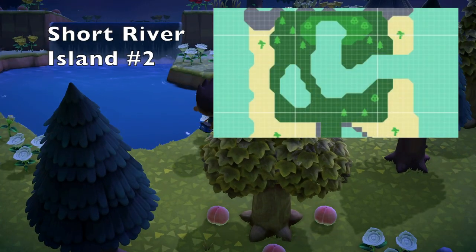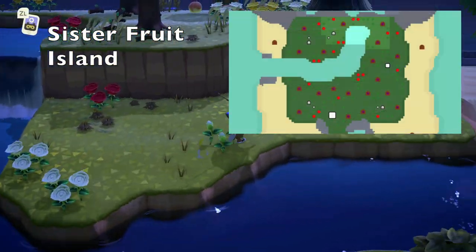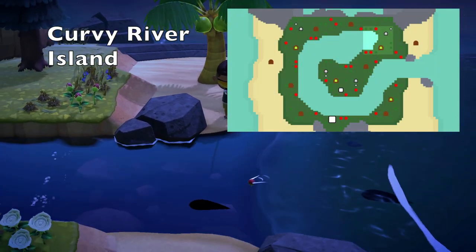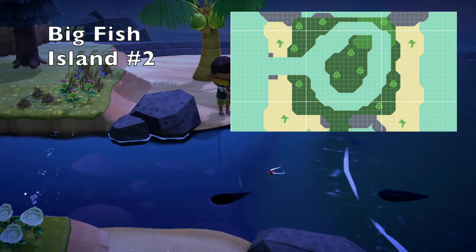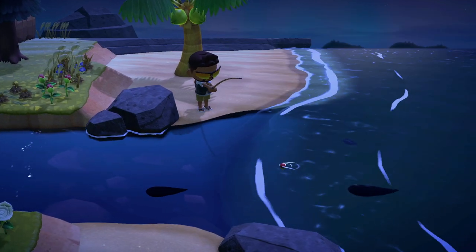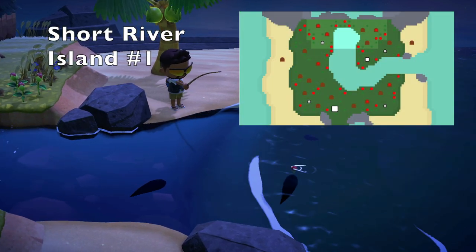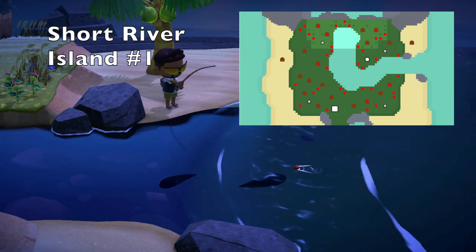Short river island number 2, which is a 10% chance of spawning in. A sister fruit island, which is a 10% chance of landing as well. A curvy river island, which is a 7% chance. And a big fish island number 2, which is a 3% chance. Big fish island number 1 has no den so you can't do it on that island. And the best island for this method, from my point of view, is the short river island number 1, which is a 10% chance.